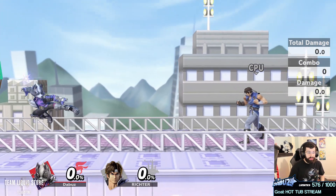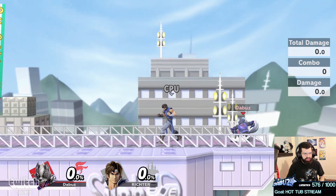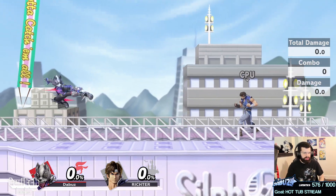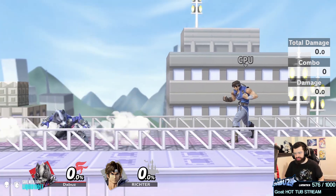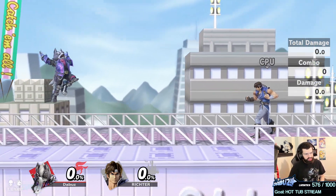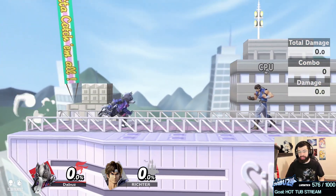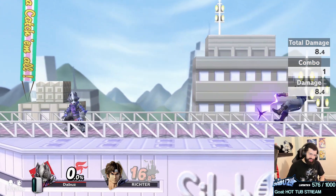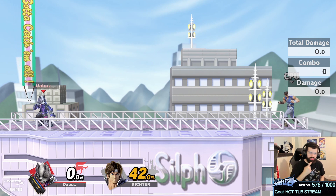For Wolf — something I see a lot of Wolf players do is jump around and spam blasters. Wolf's air mobility is insane and you should be jumping and spamming blasters, even burning a double jump sometimes. But the character's issues are fall speed and lack of disjoints, so you get challenged easily. Wolf players start jumping around spamming blasters and get swatted out of the air by swords or anything, and they don't use the laser.